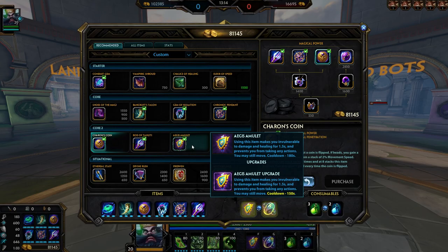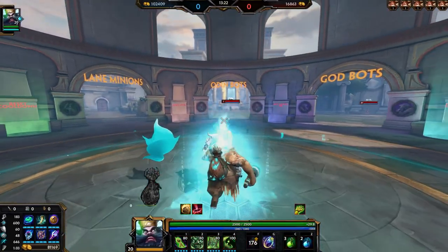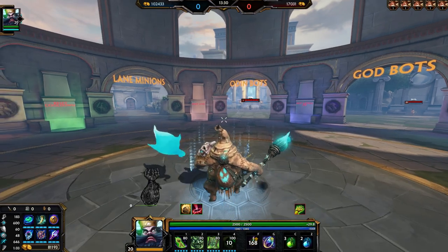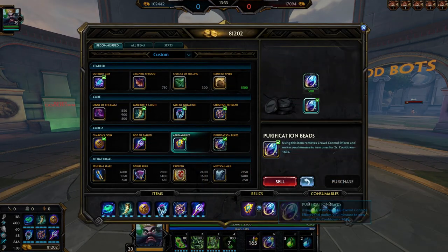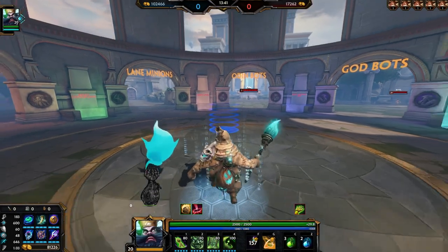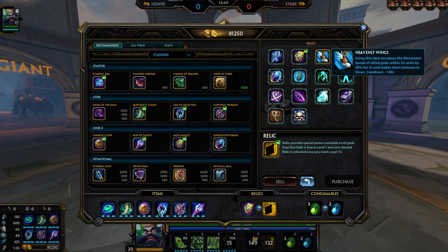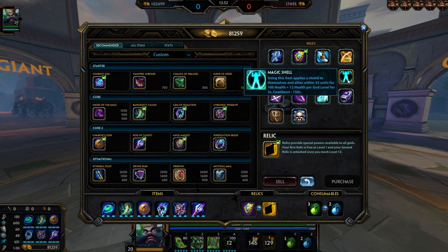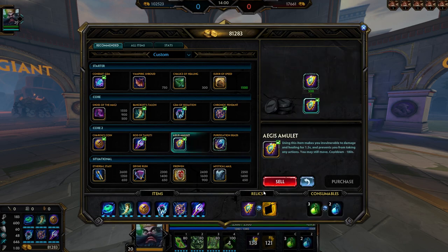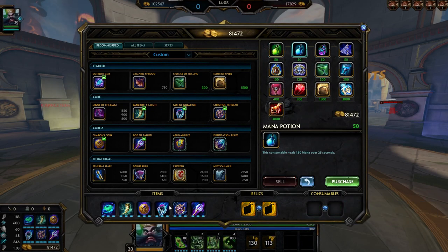For relics, I usually start with Aegis. You can pop your ult and then Aegis, or Aegis and then ult — you're still doing damage while not taking any. For the second relic, if they have Ares or Bacchus you get Beads. If you don't want Beads you can get Blink — it's really good, you can Blink then ult and just start slowing them. If you want to go a bit more tanky and help your team go Shell, or if you want to help your team get more kills go Heavenly Wings. That covers the mid lane, joust, and arena build.